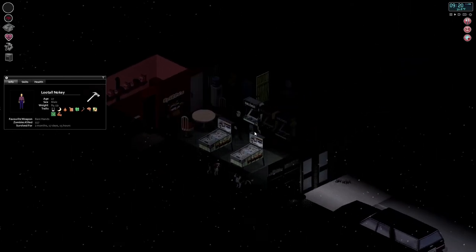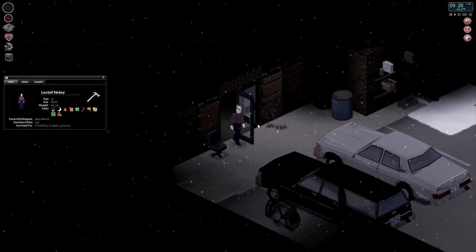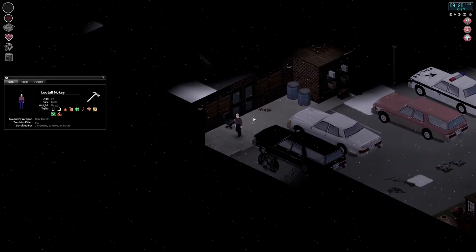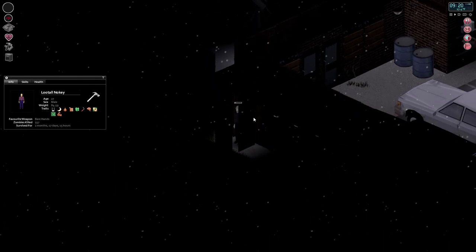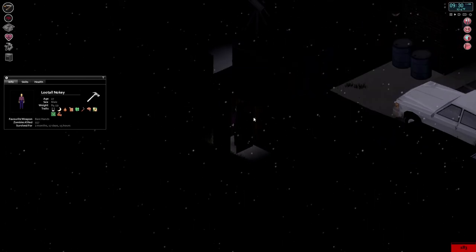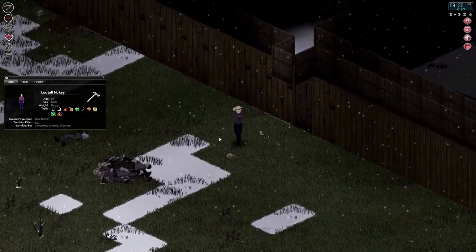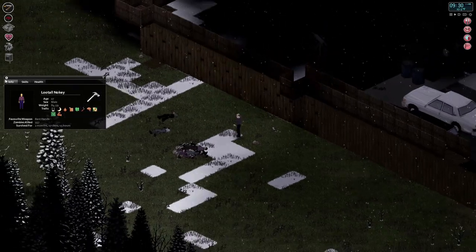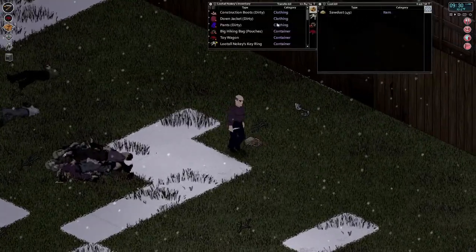I think today we are going to — well first off, I forgot I had two dog whistles. So I grabbed some binoculars and the two dog whistles and we're going to go out here. Let's get a whip equipped. It's snowing. This is going to be my first winter in Zomboid — I've never suffered a winter before.